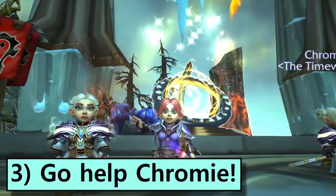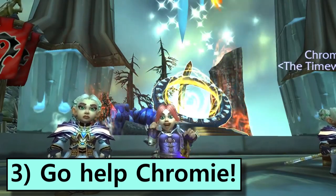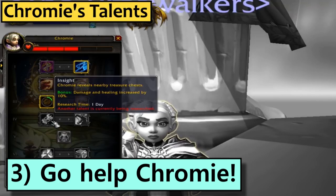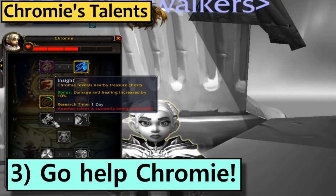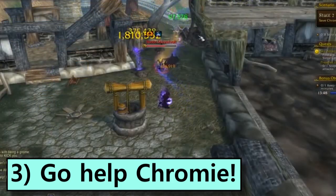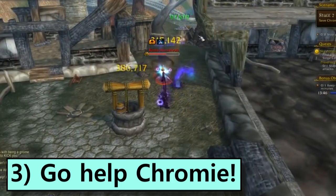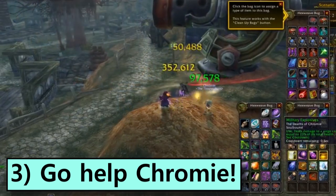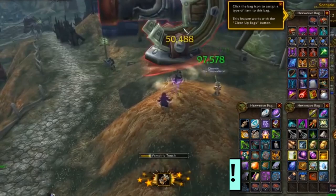Step 3. Go help Chromie. There's a Chromie scenario to get started with in the Violet Citadel. As you progress, there are talents to research on Chromie that take big chunks of time to complete, so you may as well get those started now. Doing the Chromie scenario can get you two new battle pets, a special transmog set and the Time Lord title. I have a full run through of everything to know about the Chromie scenario as a full video guide on my channel.